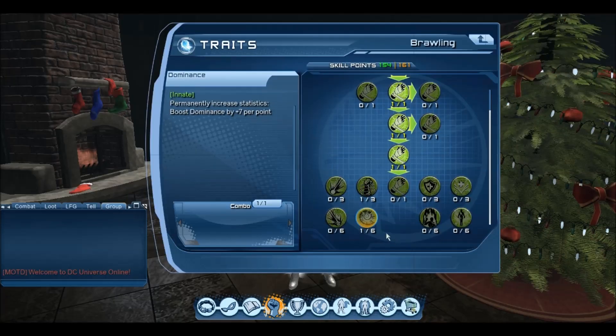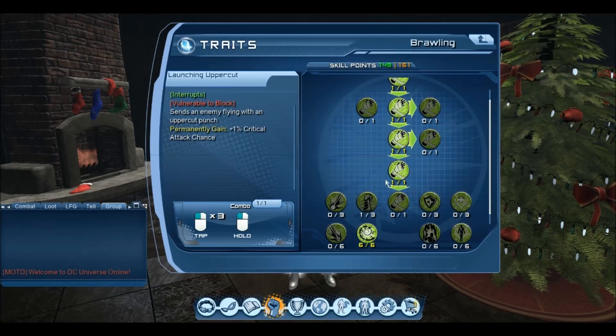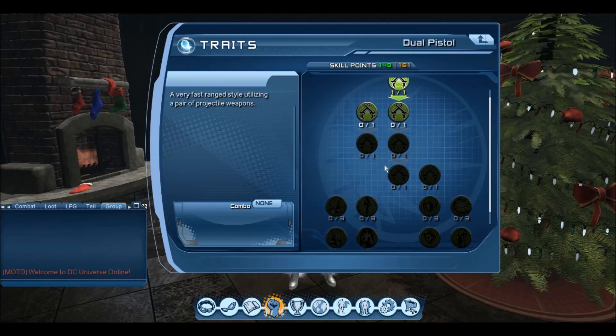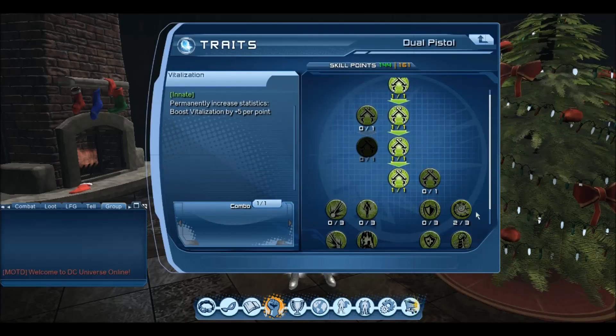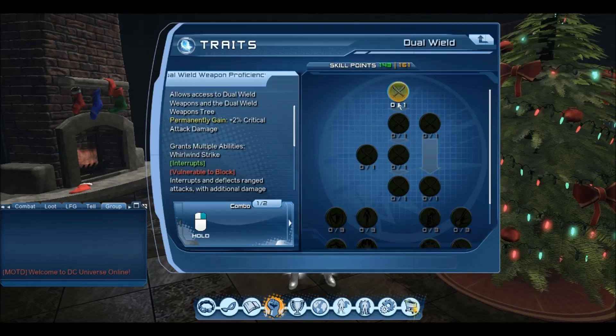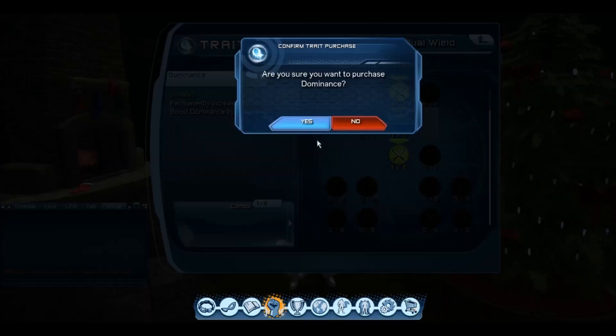Now, if you're a controller and you don't have as many skill points, what you want to do is get all of the Vita first. I've gone to the middle and got the Vita, and unlocked the Vita below by putting a skill point in the dominance. As a controller, you always want to prioritize getting the vitalization first since it's our most important stat. After that, it will be cunning.